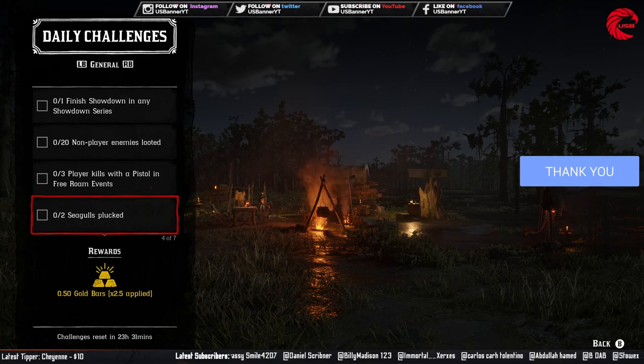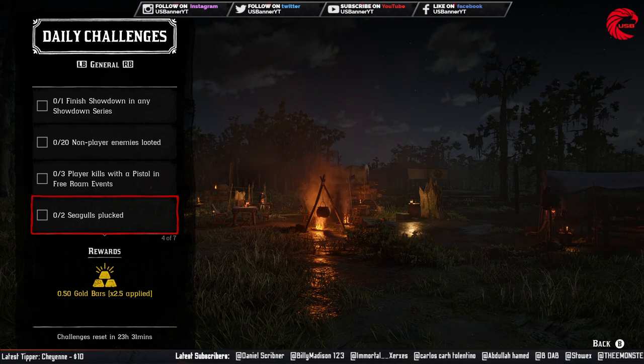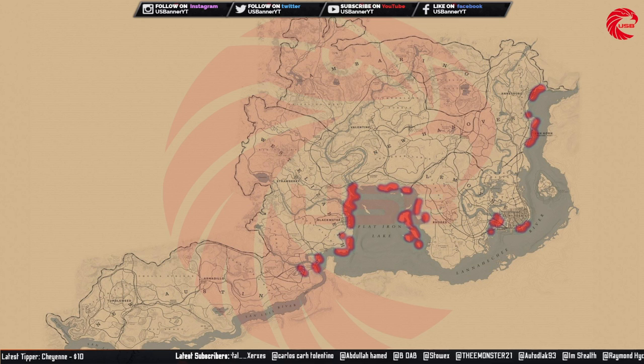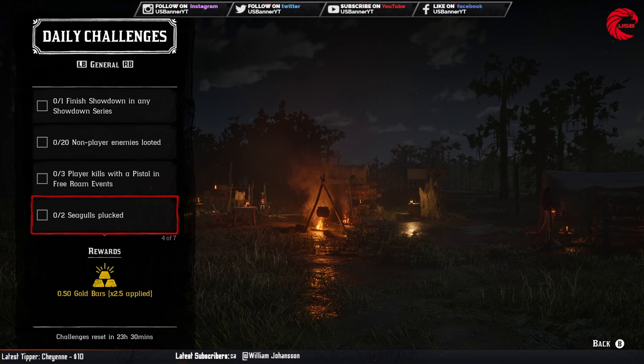After that you have to pluck 2 seagulls. Here is the location for seagulls in Red Dead Online. Try to kill these seagulls with a varmint rifle and then pluck them. The best location is beside Van Horn — go there in the daytime. Don't go to any of these locations at night time because you cannot find them there.